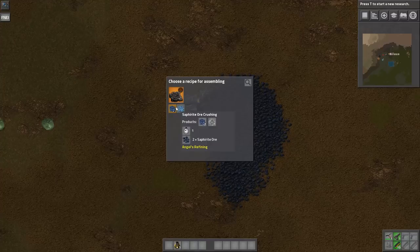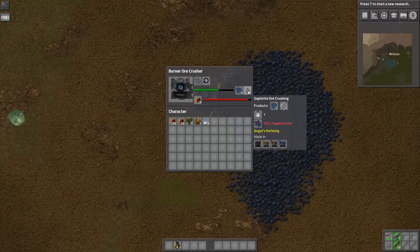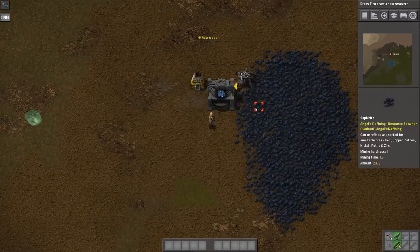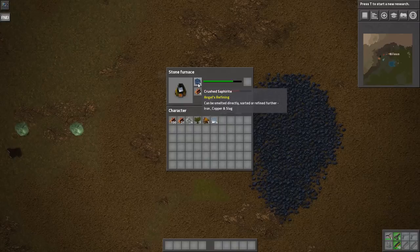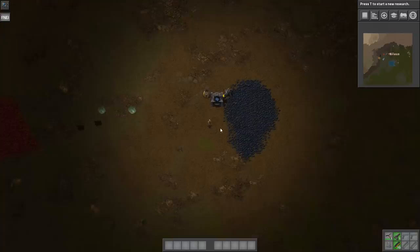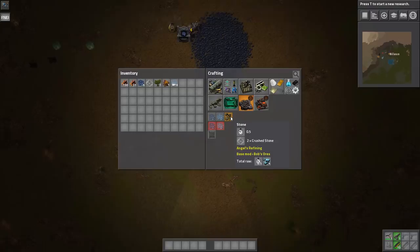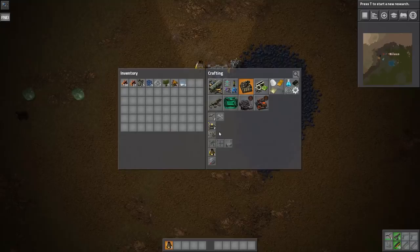I have my burner inserter putting ore into an ore crusher, which outputs crushed Sapphorite and crushed stone. Those materials then move further down. I'm building it here — we get the crushed ore. What I'm doing is control-clicking those, then putting it in here. It takes three crushed Sapphorite and produces two stone, so it's a ratio of three crushed ore to two iron plates — a pretty okay recipe. You can also take crushed stone and somehow glue it together into stone, which we'll need.